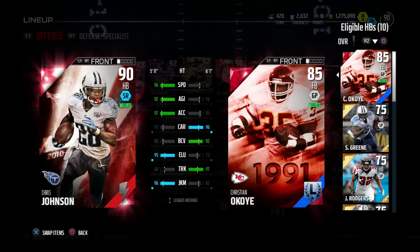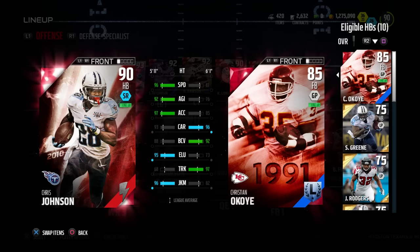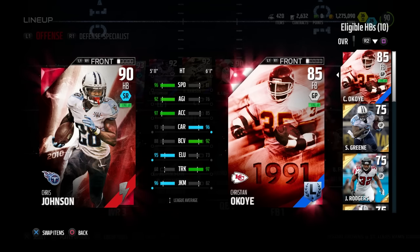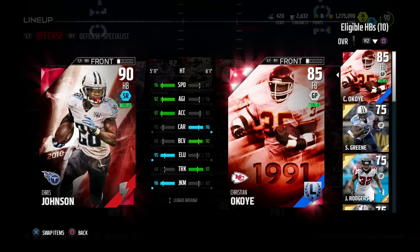One of the things that I really enjoy so far in this game is this Chris Johnson 90 overall flashback card. Still one of the best running backs in this game — my personal opinion is that it is the best running back in this game, maybe other than the Marshawn Lynch if you were to somehow acquire that. The speed on this card: 96 speed, 97 acceleration, and he also has great elusiveness, great juke move. His carrying is really solid. Pretty much everything you would look for in a starting running back, maybe with the exception of trucking and strength. But other than that, Chris Johnson is an absolute monster.